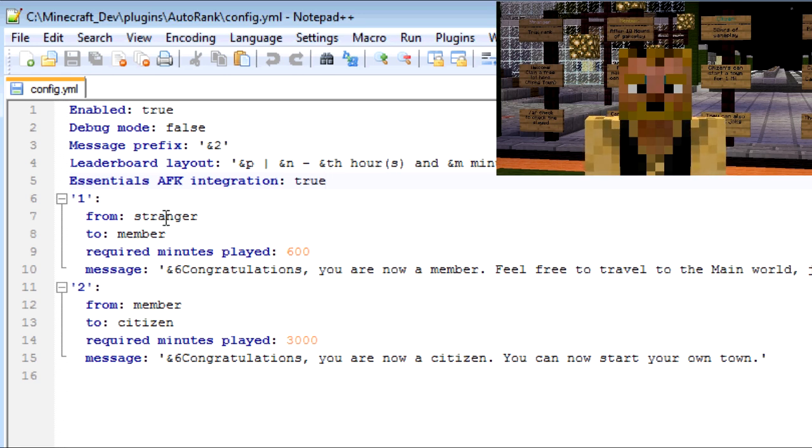Now you're going to put in the ranking of the groups. A little overview of my setup: it starts at 'stranger,' goes to 'member,' and then to 'citizen.' Those are the only three ranks you can get through just by playing on the server. So you start out as a stranger, and this is the first rank-up — it's number one, you get the idea.